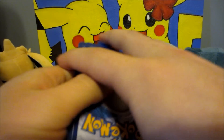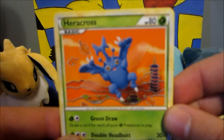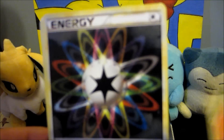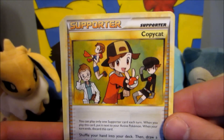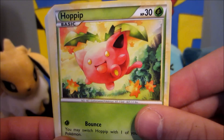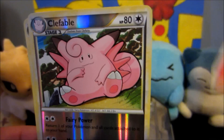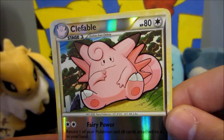The last tin opening wasn't too spectacular, so maybe this one could be a little bit better. We got Heracross — come on, focus — rainbow energy, there we go, copycat, Snubbull, Hobbittom, Spinarak, Growlithe, Clefable — rare reverse I believe, yes — got a nice rare reverse right there.